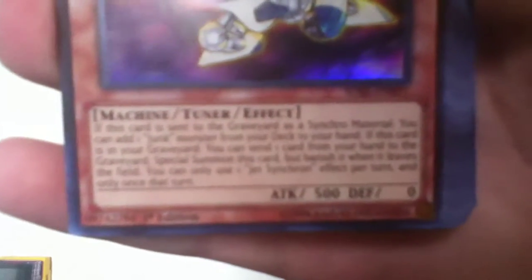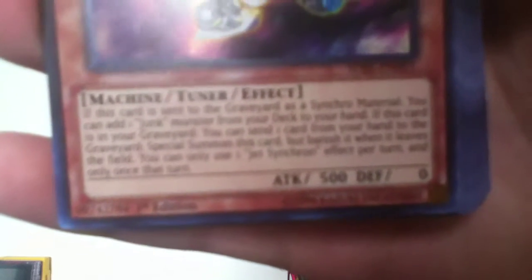Jet Synchron. When this card is sent to the Graveyard as Synchro Material, you can add one Junk Monster from your deck to your hand. If this card is in your Graveyard, you can send one card from your hand to the Graveyard to special summon this card, but banish it when it leaves the field. You can only use one Jet Synchron effect once per turn, and only once that turn.